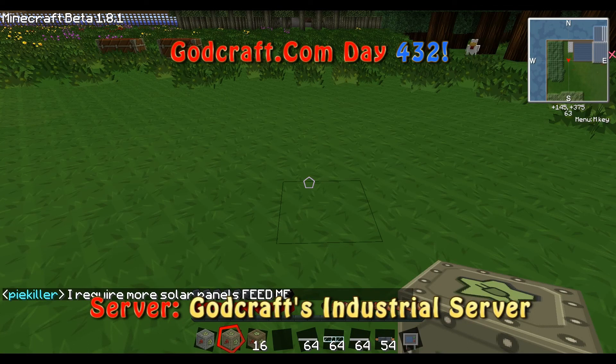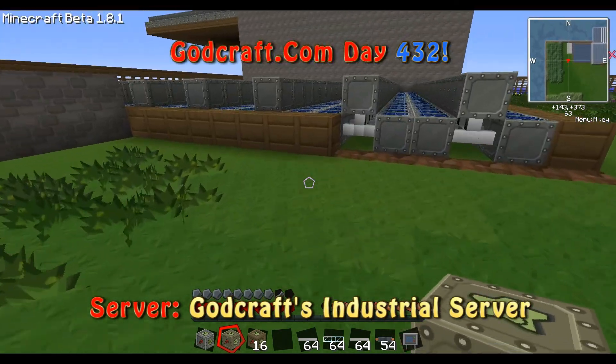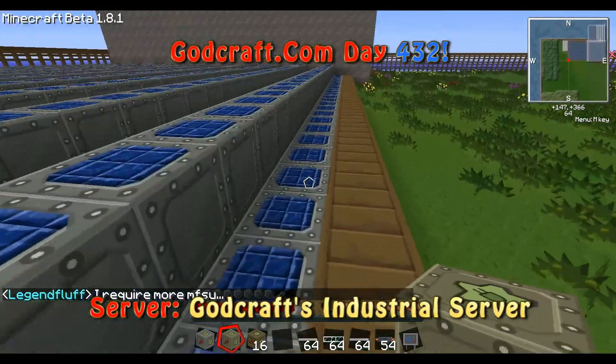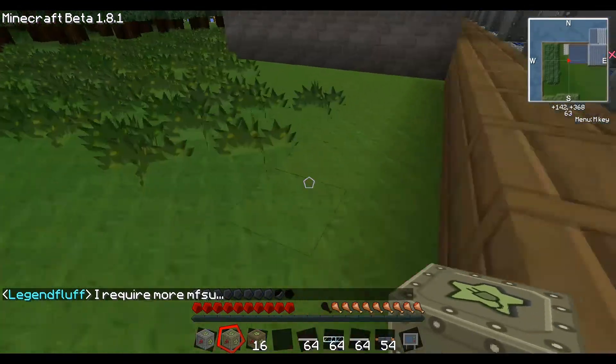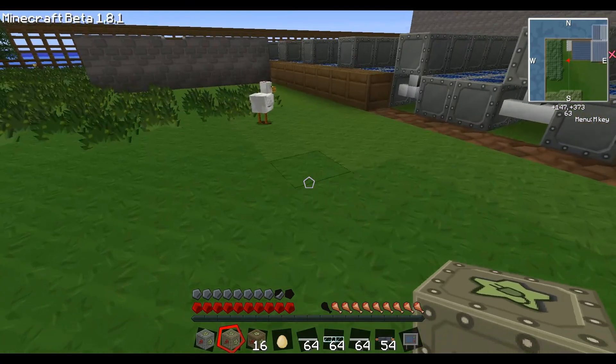Hello ladies and gentlemen, welcome to day 432 of Godcraft. This episode is going to be about wiring. A lot of people seem to have problems with wiring, so what I'm going to do is cover the default client that I give players who are whitelisted on Godcraft, which is the SPACs one with the IC modified SPACs.